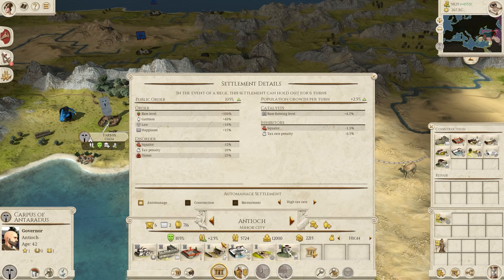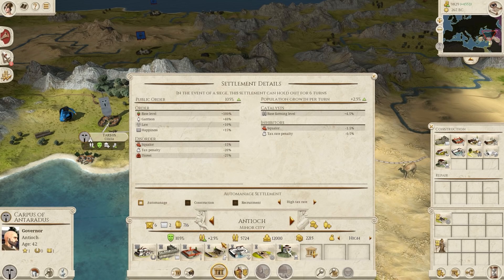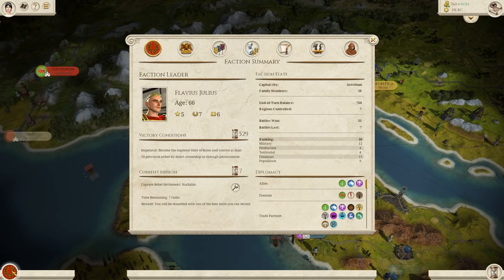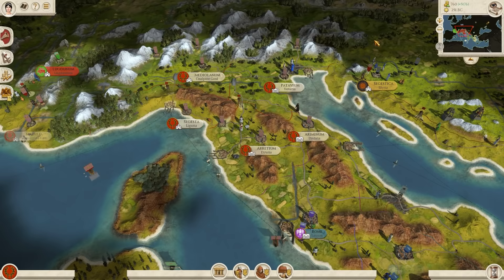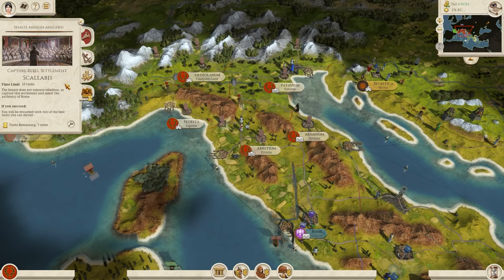Perhaps the most intricate mechanic Rome Remastered offers outside of empire building is the Senate and mission system, which is essentially the only structure this game offers. The Senate system — where you vie for the love of the people and the Senate before in the late game marching on Rome itself and declaring yourself the one true Roman faction — is an exclusive Roman feature. Every other faction has no particular system, so it's a very free-flowing campaign. I personally like more mechanics and some structure, but here you can make your own stories. I love the look of Rome Remastered, as it's comfortable to look at and easy to make out what's going on.